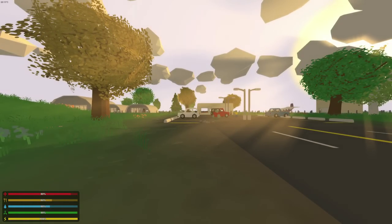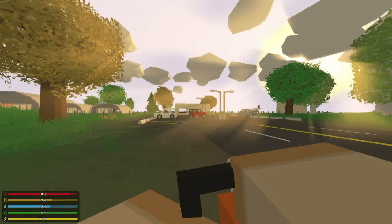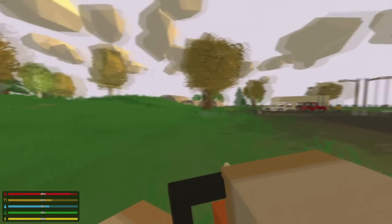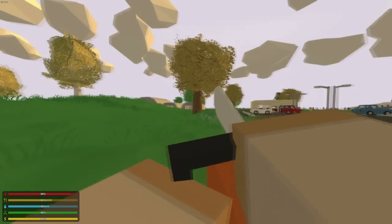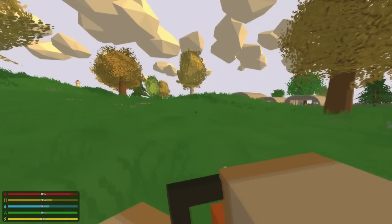First up, we have a chainsaw. It looks exactly like it does in Unturned 2.0. One thing you immediately notice is that when you go to fire it, it vibrates — that's pretty cool. A chainsaw is pretty powerful and it's kind of hard to keep still.